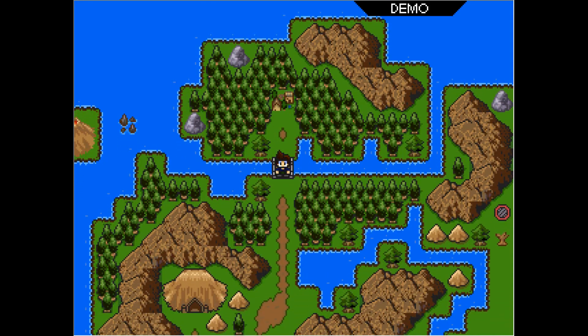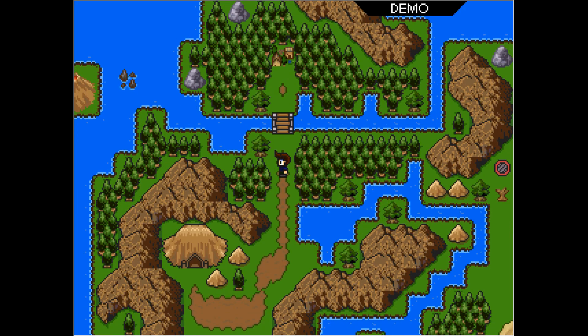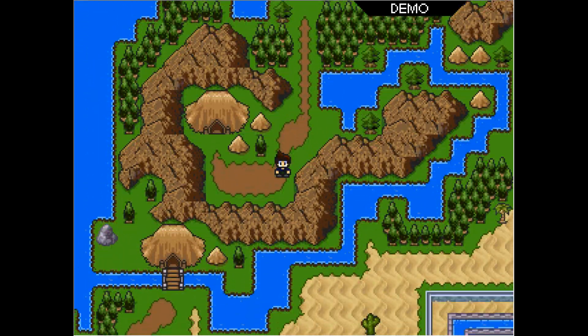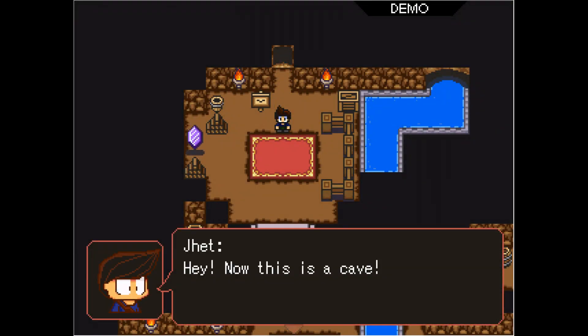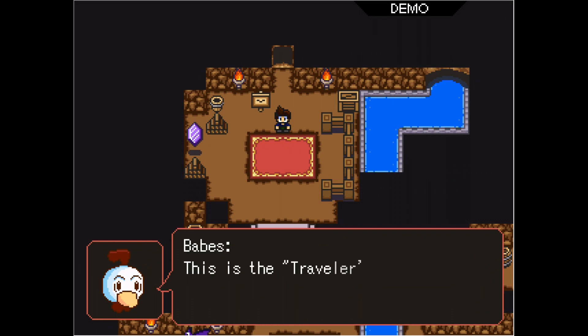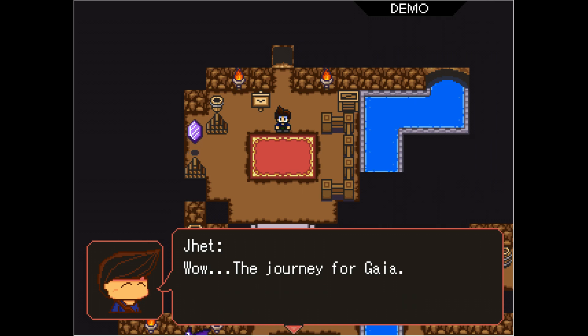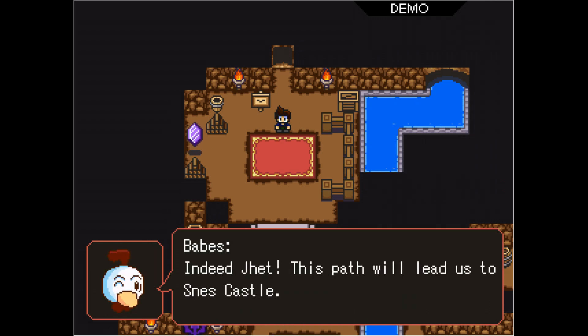There's our world map and world map music — good old world map music. Now this is a cave — the Traveler's Pass. Many come through here to begin their journey for Gaia. This path will lead us to SNES Castle. Is it ruled by Lord Nintendo?